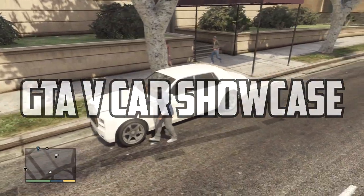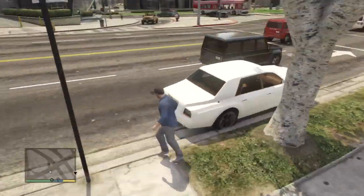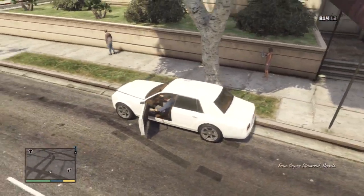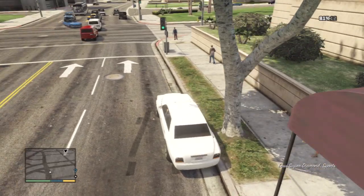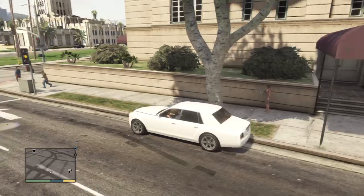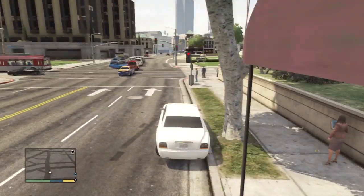Hey guys, Gigi here. Welcome to episode 25 of our GTA V Car Showcase mini-series. In this particular episode we're going to be taking a look at the Rolls-Royce as we know in real life, but in the game it's called the Super Diamond Sports. I'm not too sure why it's called the Sports, because it's a luxurious car that cost me $250,000 from the website standrewsautos.com in the luxuries section.